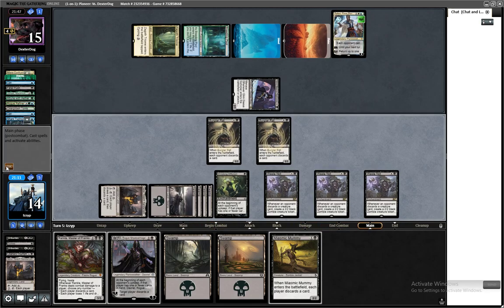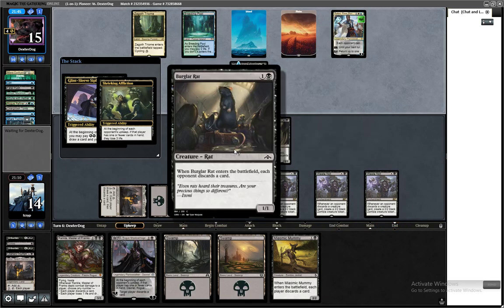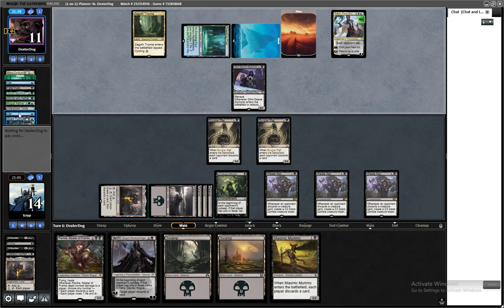They're going to get to draw one extra off of Glint Sleeve, but they also take three damage. I forgot Shrieking Affliction is just straight up killing them. We're going to have Mummy, Davriel, Rankle — we've got all sorts of good stuff going on.